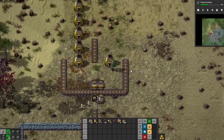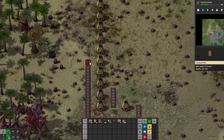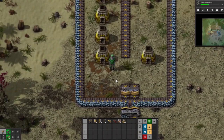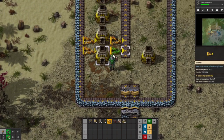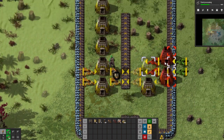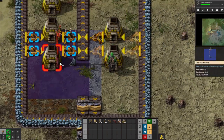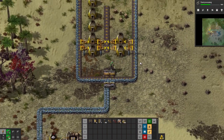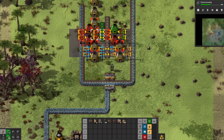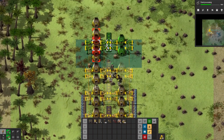Okay I'm out of belts again, let's grab some. The good thing about having these early bots is I can just throw down some copy-paste stuff and the bots will build it for me. Let's get enough of this going so we can have something working here and get some inserters down. I'll just copy and paste that, and then let's get the power pole in there and copy-paste the whole thing.